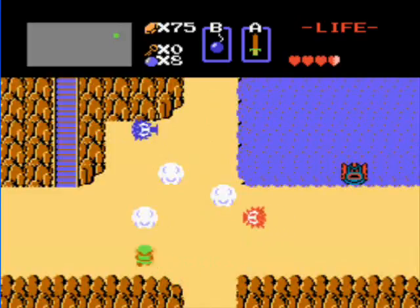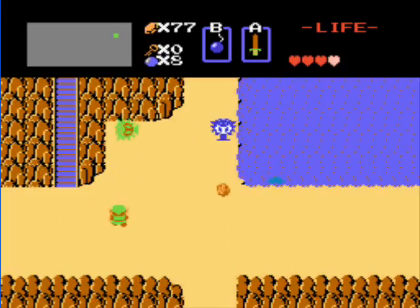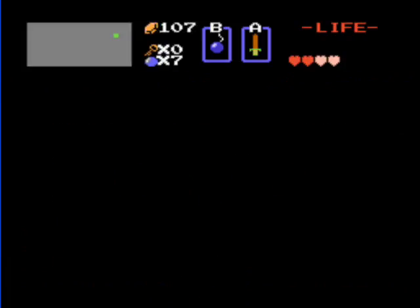There are blue Octoroks and red Octoroks, and a Zola. Kill the Octoroks and get some rupees. Then, once you're done with that, put a bomb on the wall to the top here, and that will unveil another secret Moblin. Now they're all over the place, I know, but trust me, you never get sick of them. This little guy gives you another 30 rupees — they're very helpful.